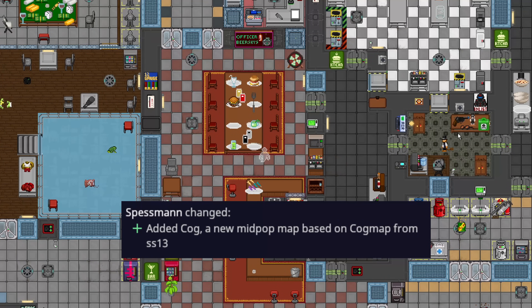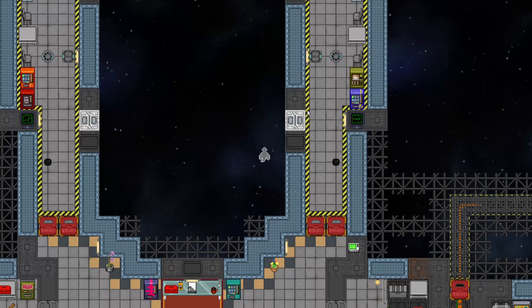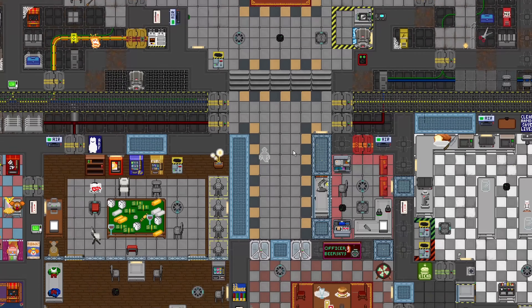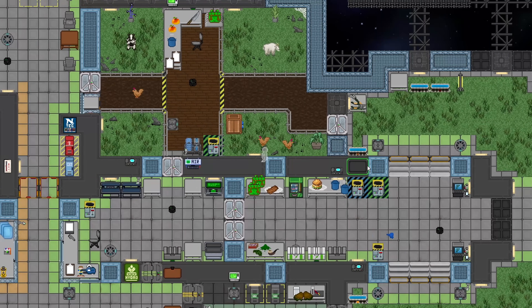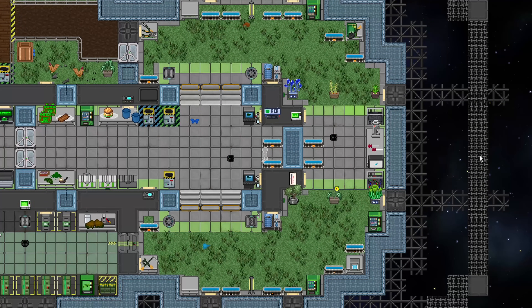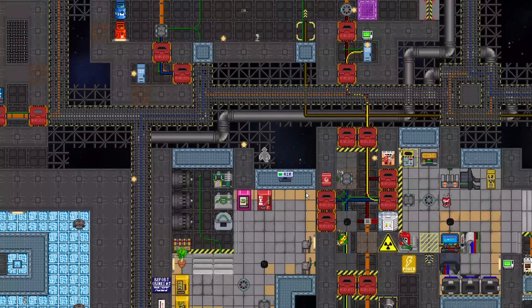A new station has been added to the game: Cog Station. Cog has a pretty interesting layout. Service and arrival are towards the north — you basically arrive and walk straight down into the service area. East of service has a pretty interesting and quite massive botany with a ton of spaced-out hydro trays, which botanists typically aren't big fans of, but it does look nice. There's even an animal husbandry room, which is unique.